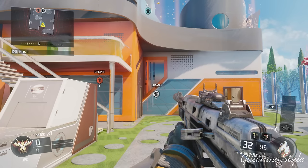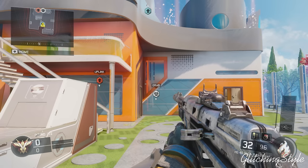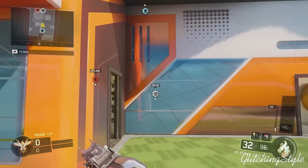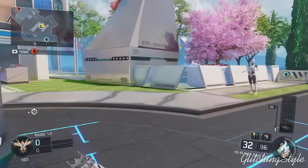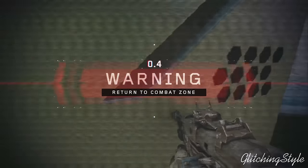Yo, what is going on guys, it's me Glitching Style, and welcome back to another video. Today I'm going to show you guys a new out-of-the-map Nuketown glitch. Now this may not be the easiest glitch or the hardest, but you will actually get into a spot where there isn't a barrier just right outside of Nuketown. It will take a couple of tries — it took a couple of tries for me just to figure out.